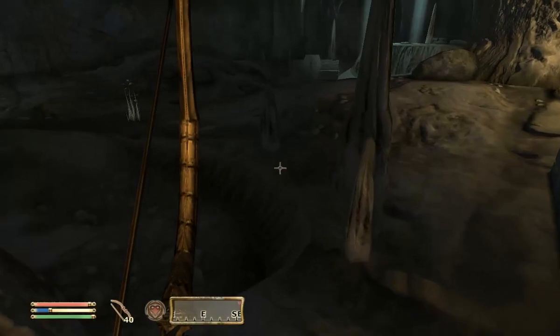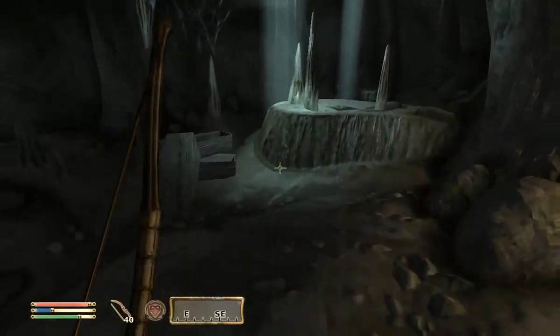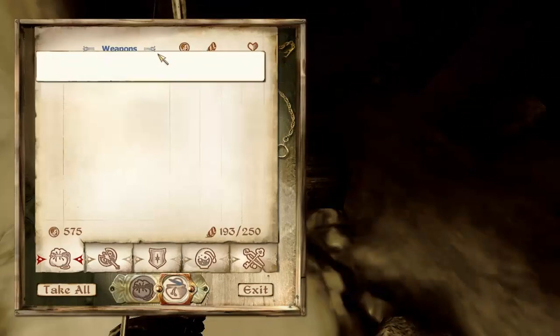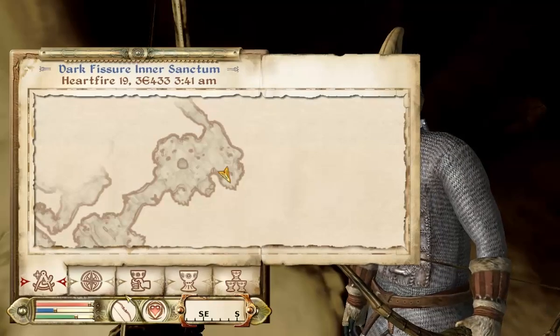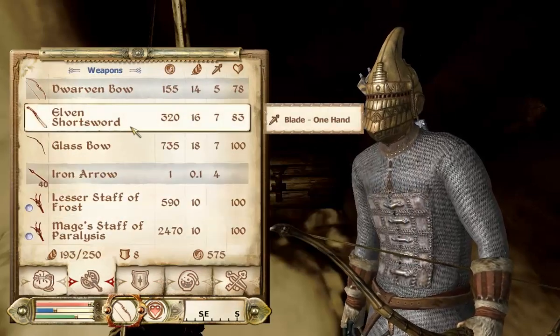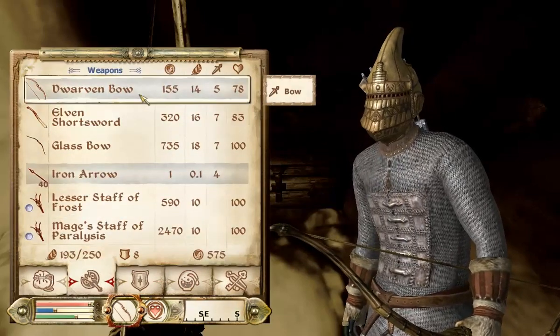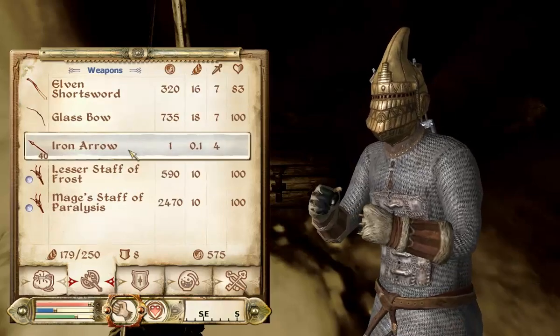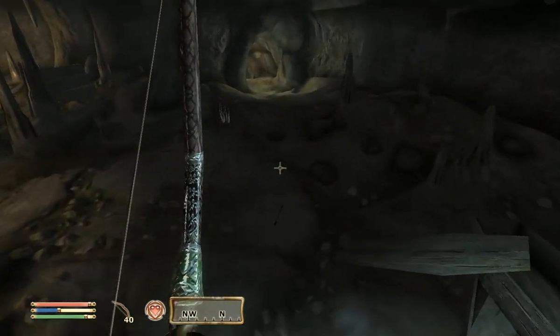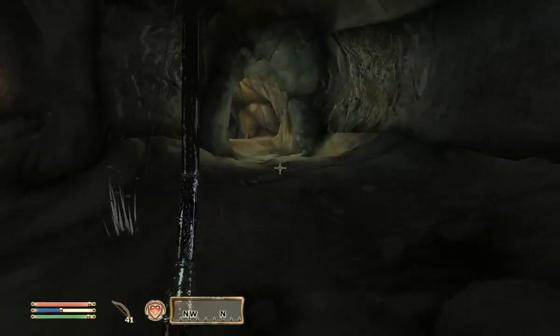Unlike Skyrim, when you're overencumbered in Skyrim you can still really slowly move. A glass bow — oh my goodness. Now that is an upgrade. I wish I could find a glass sword. Dwarven bow — five damage. Goodbye. Glass bow — seven damage. Heck yeah. Big upgrade in the bow department, so I'm pretty happy about that.